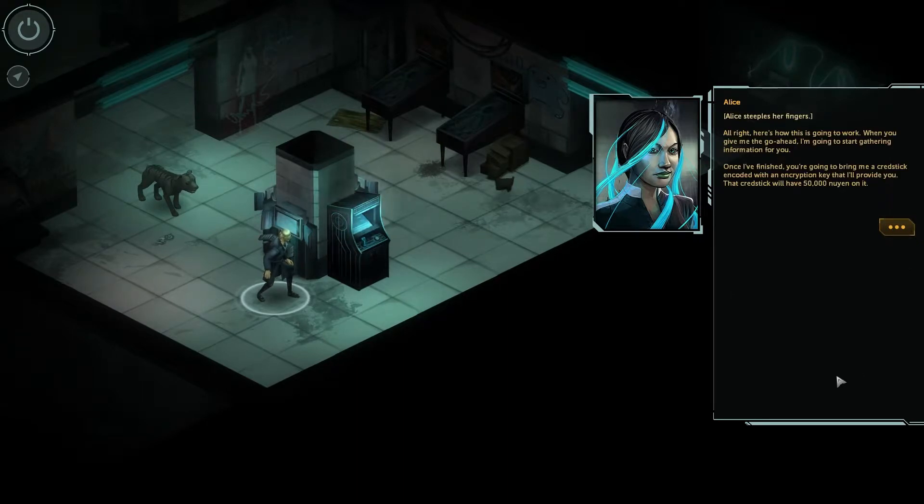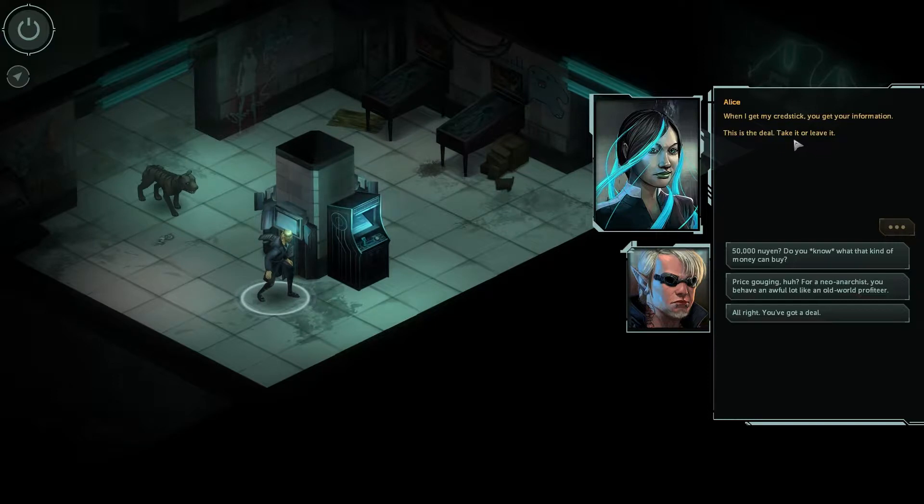Alice steeples her fingers: 'Here's how this is going to work. When you give me the go-ahead, I'm going to start gathering information for you. Once I've finished, you're going to bring me a credstick encoded with an encryption key that I'll provide you. That credstick will have 50,000 Nuyen on it. When I get my credstick, you get your information. This is the deal — take it or leave it.'